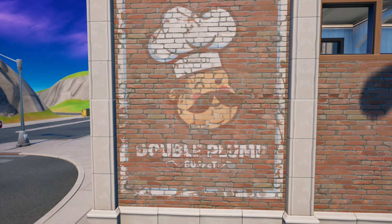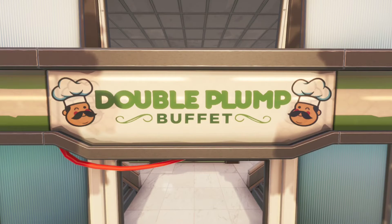That's actually the Double Plump Buffet logo, hinting to us that this is Neo Tilted, because we've never seen Double Plump before except in Neo Tilted — it hasn't even been on the map since then. It's only been there on hologram, which means that it is from Neo Tilted.